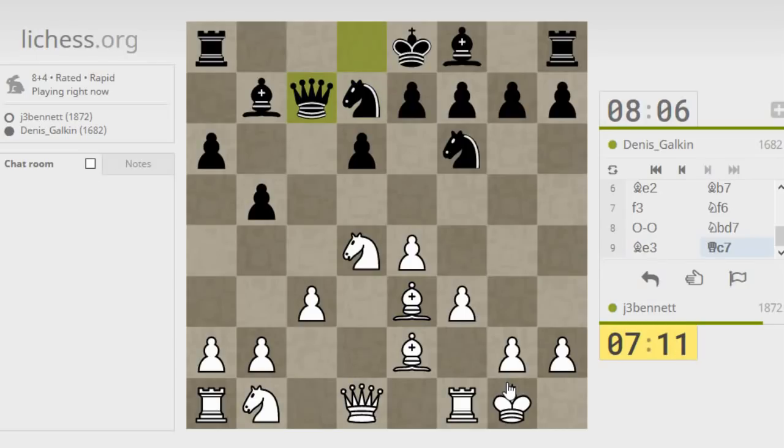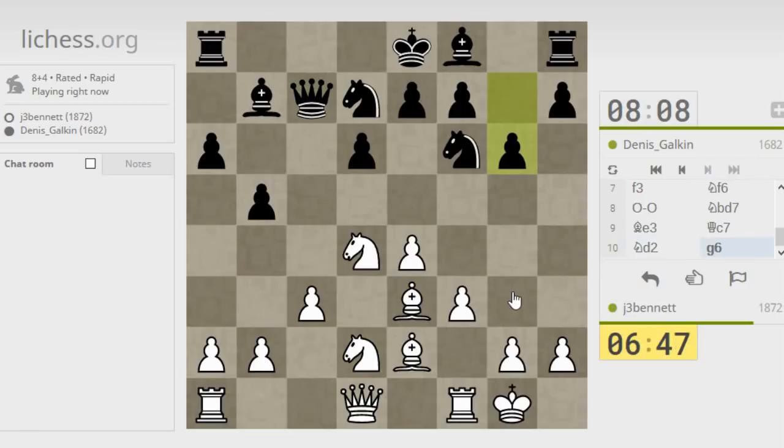Now the knight — I can get this knight into the game somehow: here, to here, one, two, three, and then to this square. It's kind of a long way to get there; that's a problem when you played c3. Or I could go d2 to b3, or d2 to f1 to g3. Let's delay that decision and put a rook opposite the queen — that's always a good idea.